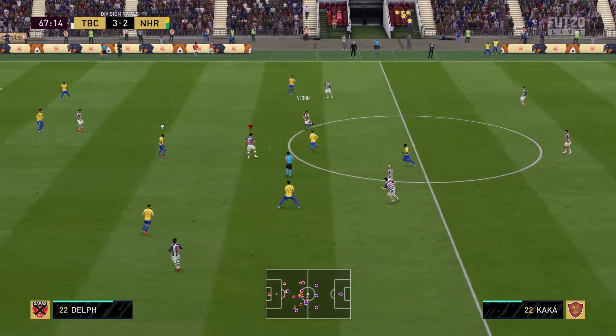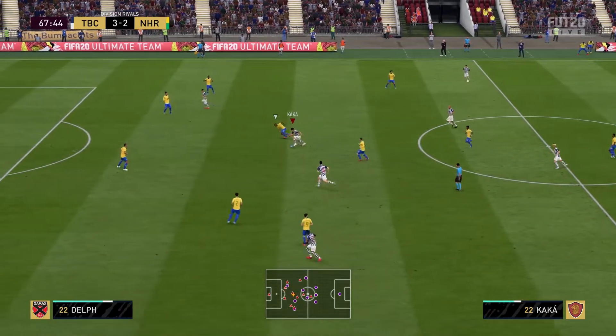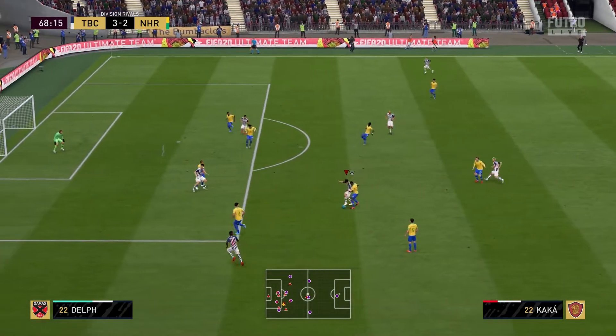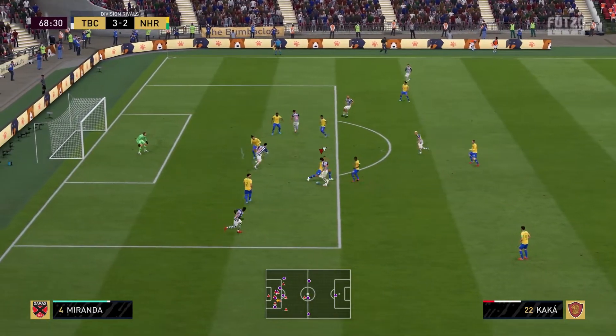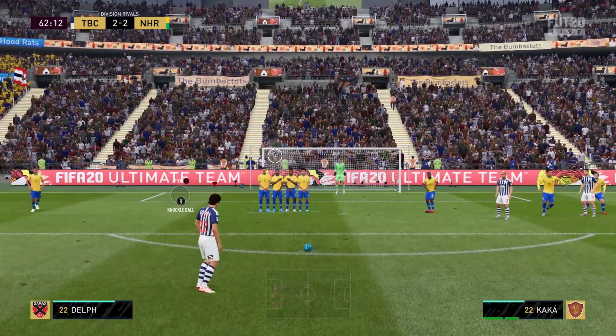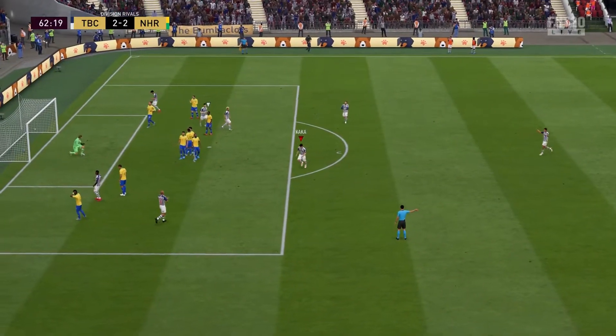Agility is very, very good nonetheless. Ball control is great. Combine that with 80 strength — 80 strength is good enough. He's very strong as a CAM with 80 strength. Very strong, hard to push off the ball. Just very good all around. Free kicks are very nice as well — as you see right here, into the top left corner.